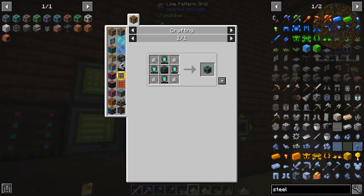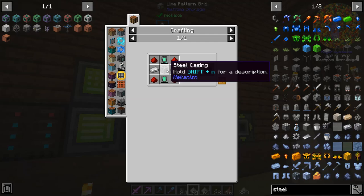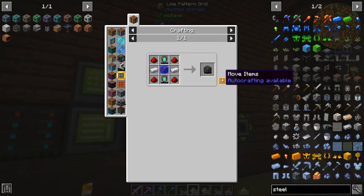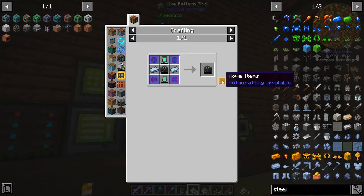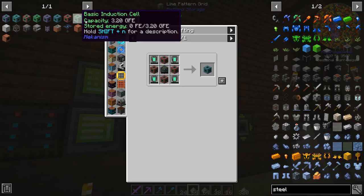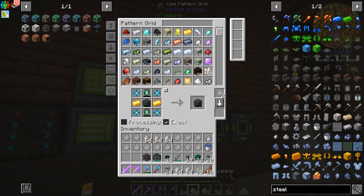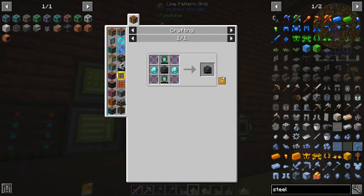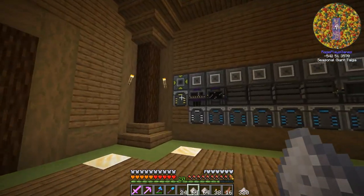We've got four patterns left, which works out perfectly because the last things we need to make are these energy cubes. I think I already have a steel casing recipe — these obviously need energy tablets which we just made. Pattern for the basic energy cube, pattern for the advanced, already got the infused alloy covered. Another pattern for the elite energy cube — this one uses gold — and the reinforced alloy and atomic alloy patterns I already have set up. Apparently I had the perfect amount of patterns.